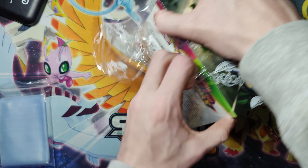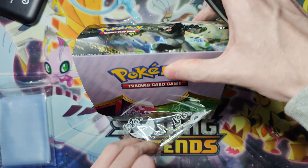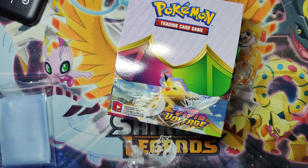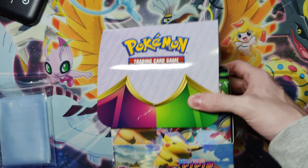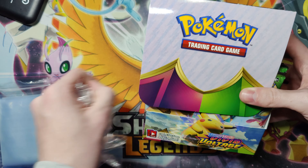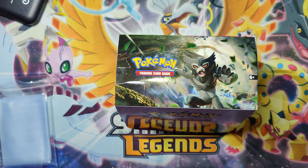Probably, yeah for sure, it's the best of all the Sword and Shield sets thus far — assuming you're not like a Charizard hype beast. There's no Zard in this set, but there's Pikachu, which is like another one of the most popular Pokémon out there.